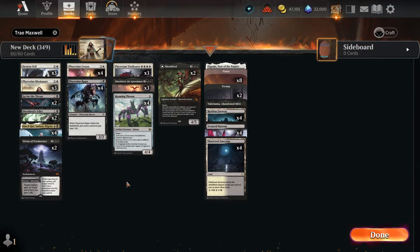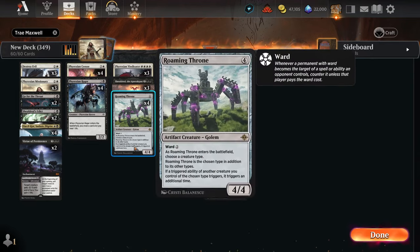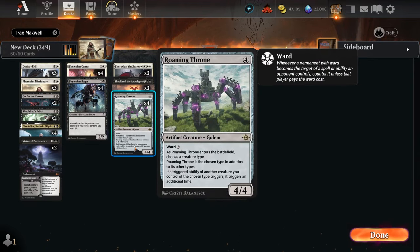Greetings, my fellow knights. Welcome back to the Struggle Bus where we're trying out some more Roaming Throne, which is an artifact creature where you can select a creature type, and when that creature type triggers any kind of ability — ETBs, taps, kickers, all that good stuff — you get to double that, which can be extremely powerful. We're trying to abuse that with a bunch of Phyrexians that have trigger abilities. Without further ado, let's dive into this sweet Orzhov list.